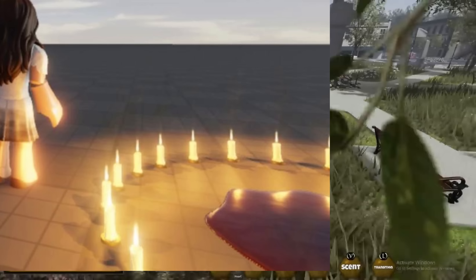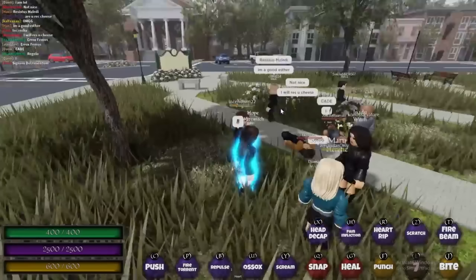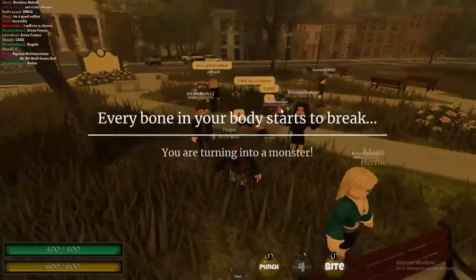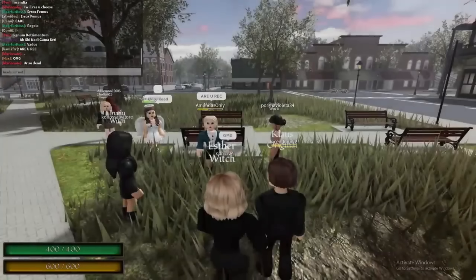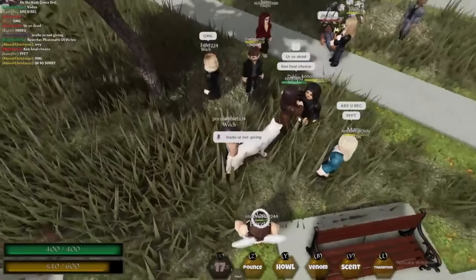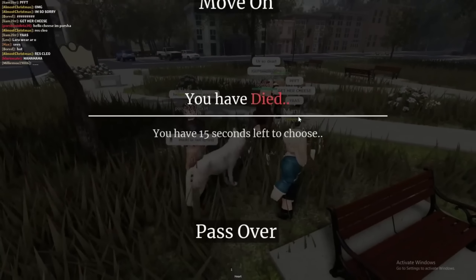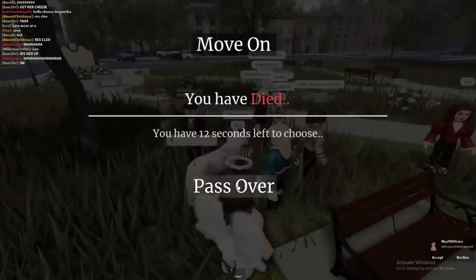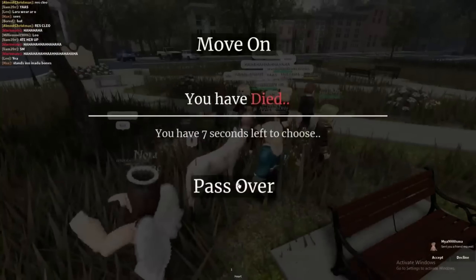If you look around in the reveal, you'll see blood and candles. That could mean one of two things: either they revamped her immortality spell so she needs to sacrifice someone before going immortal, or she can sacrifice people to gain more power. If she can sacrifice someone to gain real immortality or get more power, that would be absolutely amazing — I would love that for her.